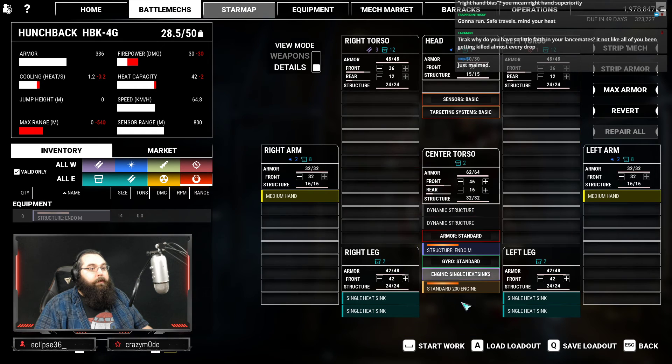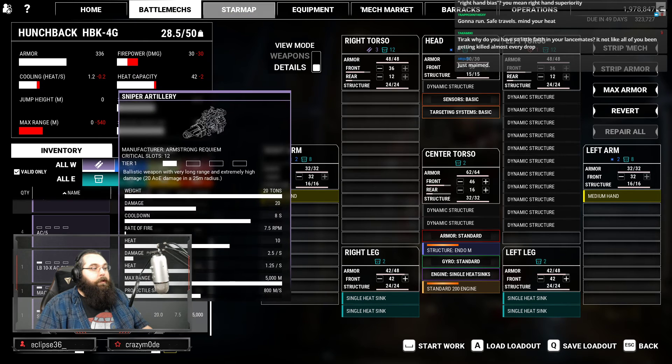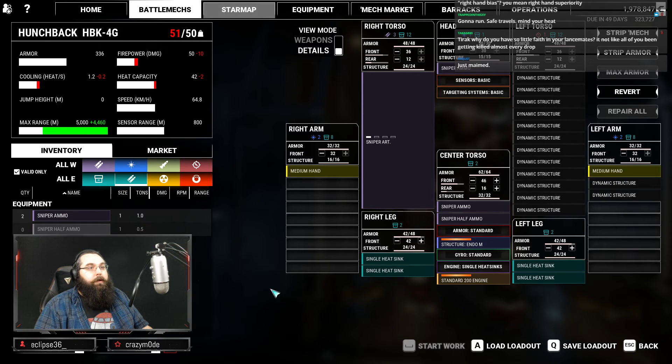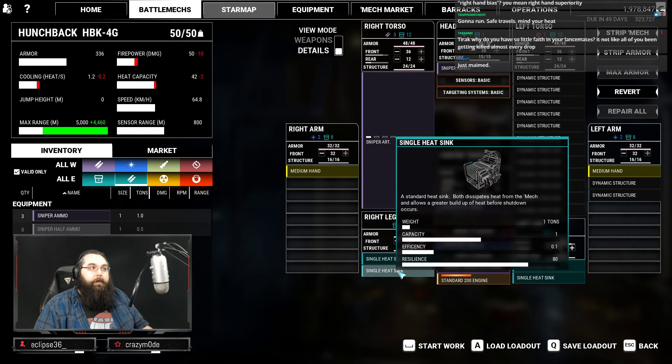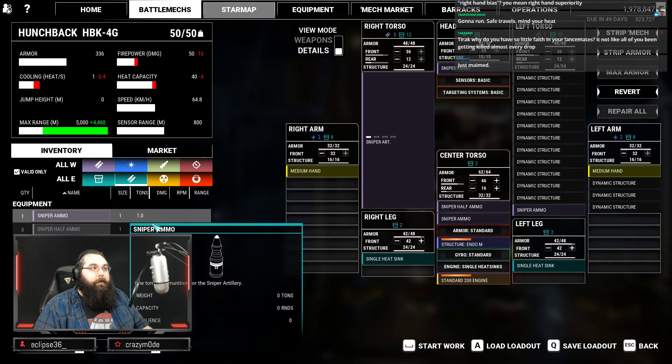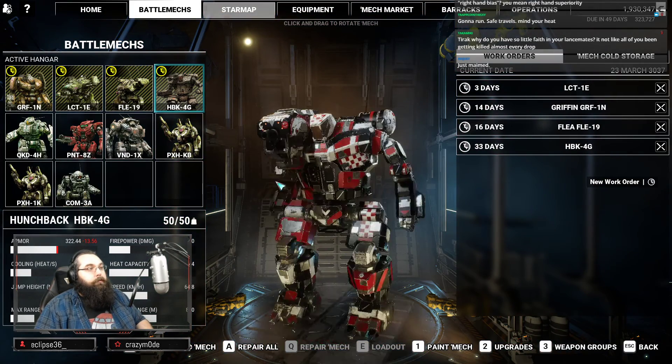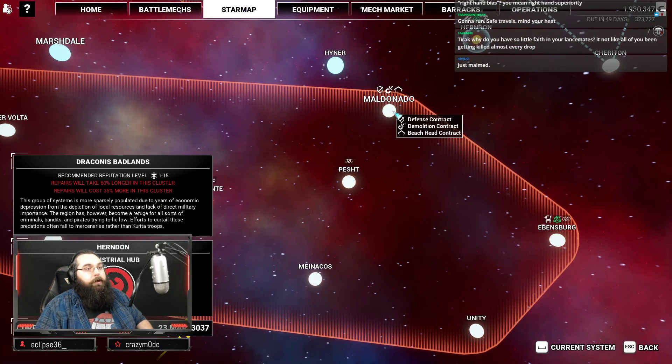Show me the Hunchback loadouts. We may not have the tonnage — sniper artillery needs 20 tons, that's 5 tons over. It's the end of a minute. Sniper artillery cannons — how many heat sinks does it need? It's a 200, so it only needs two heat sinks. We can get ammo — 60 shots, 70 with a half ton. 60 shots is better, then just fill the rest in armor. It's a Hunchback, it's already pretty max armored anyway. And that'll be your first artillery mech. It's a shame we had to turn our only ballistic mech into an artillery mech.